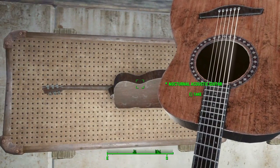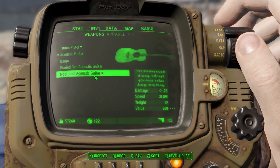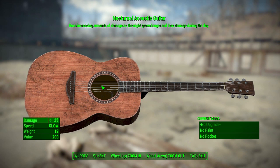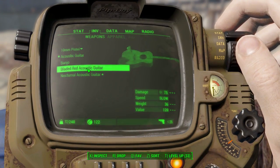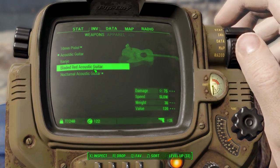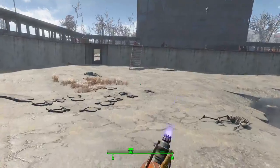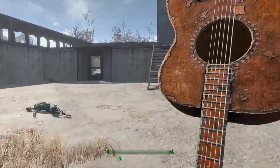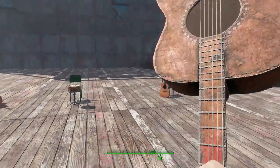I want to look at the nocturnal acoustic guitar that you find on the poor woman's body. It's a pretty cool legendary item — it does increased damage as the night grows longer but less damage during the day. It can also receive all the same upgrades as the normal guitar to make it even better. Now let's grab the bladed red acoustic guitar — with all upgrades that's 75 damage, which is just ridiculous: a rocket-powered, saw-bladed, red acoustic guitar.